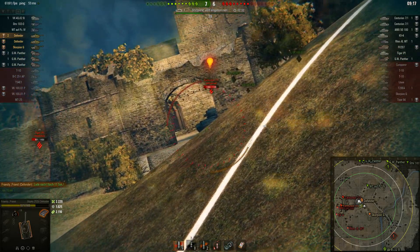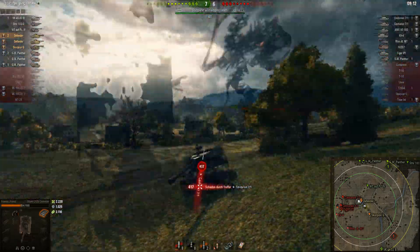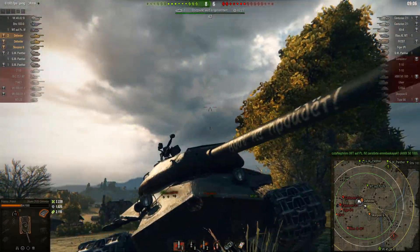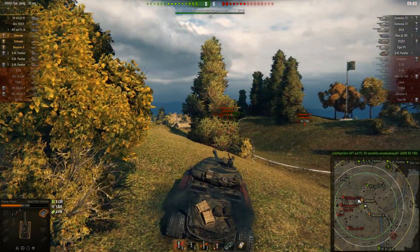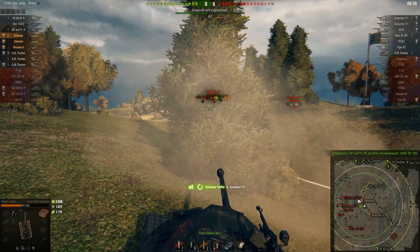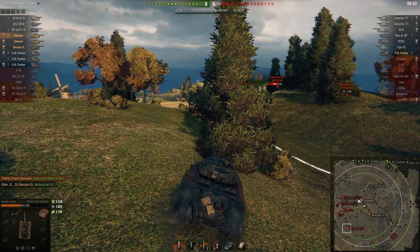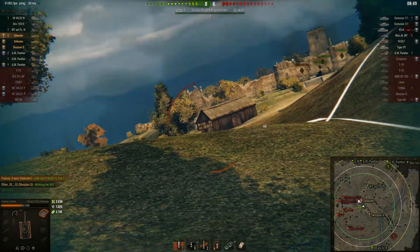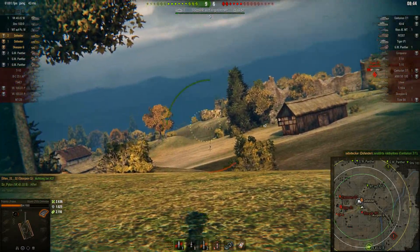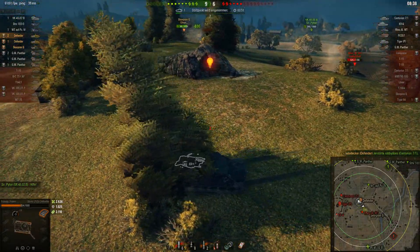We spotted the Tiger P, getting some nice assistance on him. There it didn't work — he shot into the top part of my pike and had a decent angle to penetrate it. Still, it's 264 penetration on a Centurion 7-1. I had the choice to not shoot and have no chance of hitting him, or just go for it and take my chances — I did and it connected. The next shot could have been a non-penetrating hit too, as it was badly aimed as well.